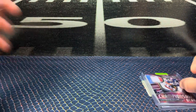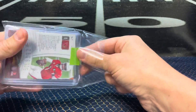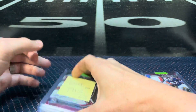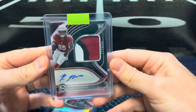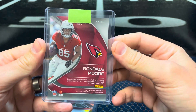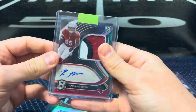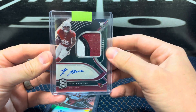I believe that the Cardinals are in this break. First up, Rondell Moore — three-color RPA. And this one is numbered to 125. Chunky patch.